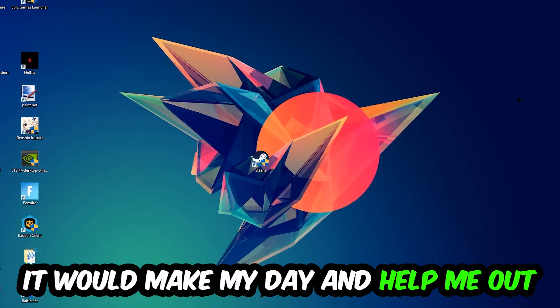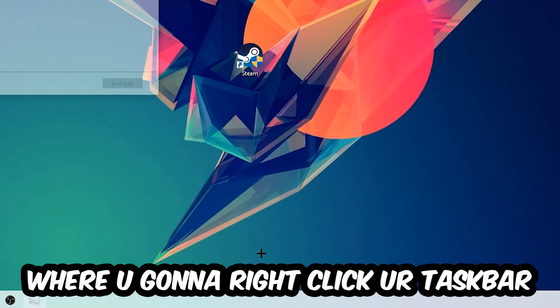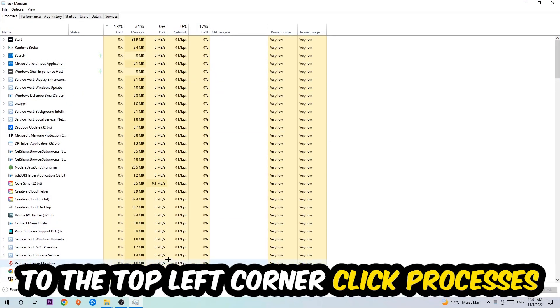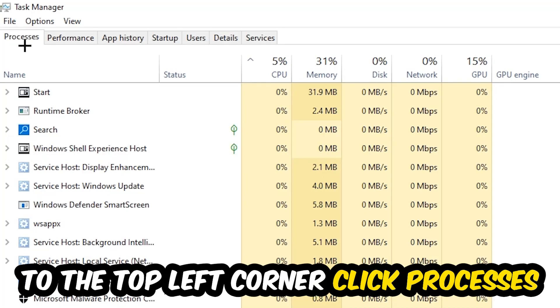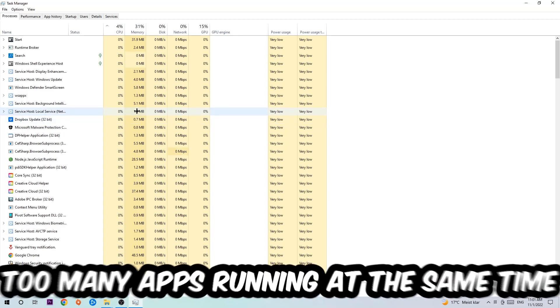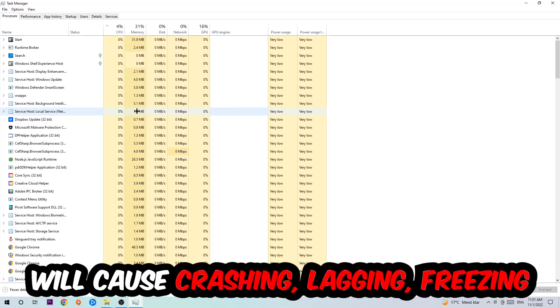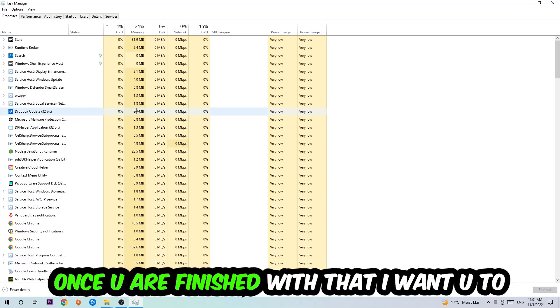The first step I recommend for everybody is to navigate to the very bottom of your screen, right-click your taskbar, and open up Task Manager. Click onto 'Processes' and end every single task that is currently running and has nothing to do with Windows. Too many applications, background processes, or programs running at the same time on a low-end PC will cause crashing, lagging, or freezing, because your PC can't handle that anymore.